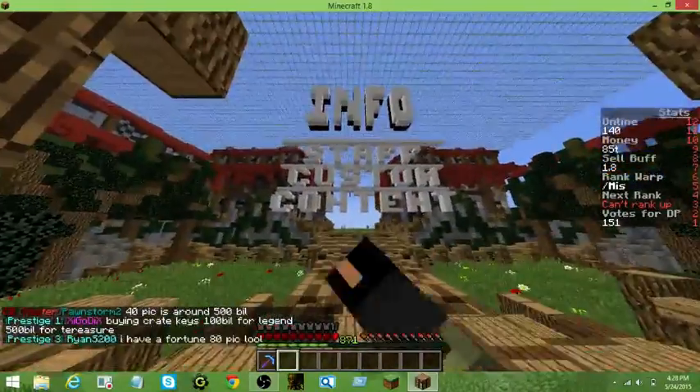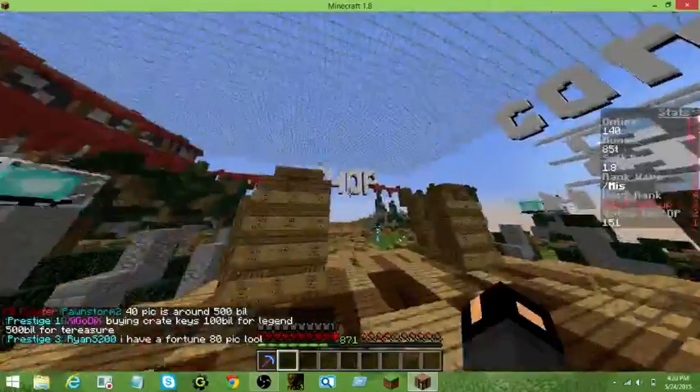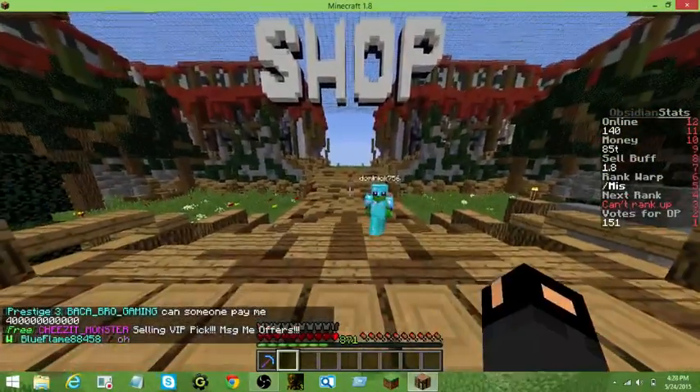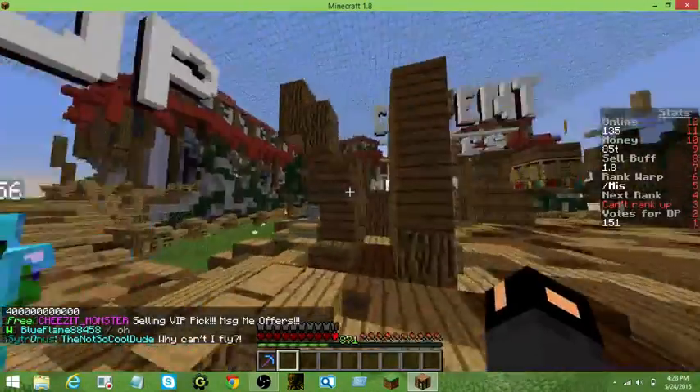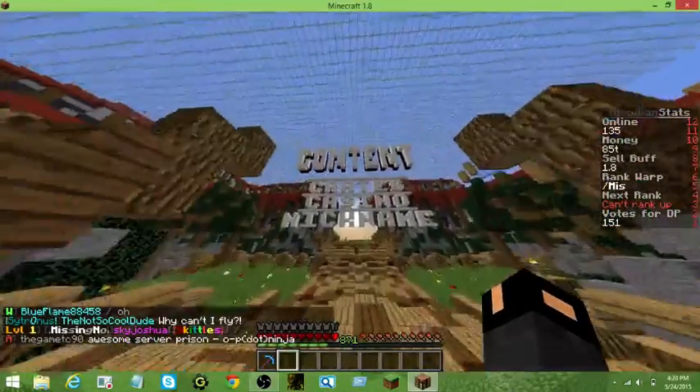Info. This is Staff, Custom, and Content — like basic things about the server. Shop — this is where you would buy things like things to make your plot or bases, because this has a free world which is like a factions world. So you can buy stuff for your base there.